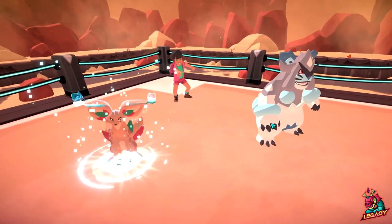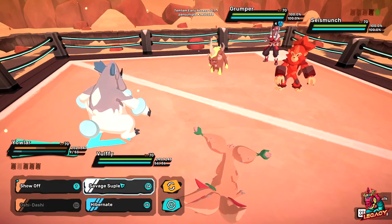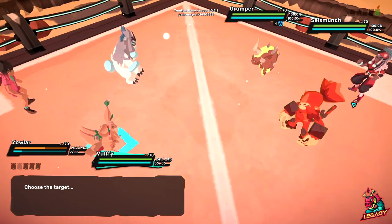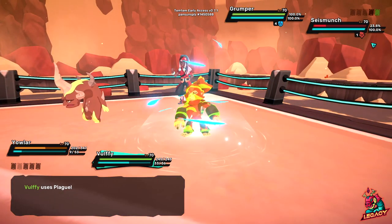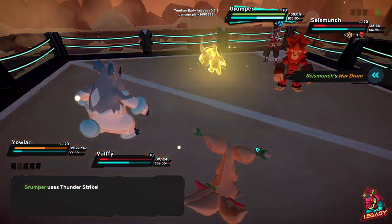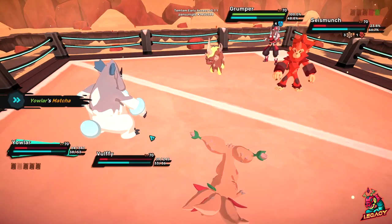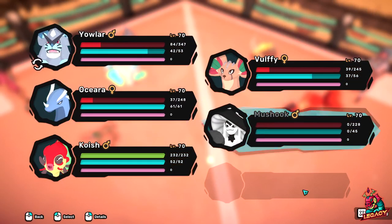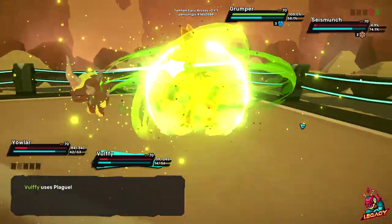Let's jump into Wolfie because Wolfie takes care of everything the other team has left. We'll plague Seismunch first because Seismunch is not weak to Yovlar and we need to remember that. We don't want to deal with Seismunch later and have problems, so kill it first. Wolfie might not even be alive next turn, so it's better to kill Seismunch now. Then Oshidashi the Grumper — Oshara can just come in whenever and one-shot either of them because it has Hurry and Aquatic Whirlwind is up. Let's go ahead and kill the Seismunch right away with Wolfie.